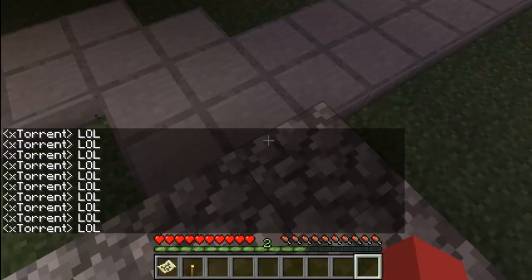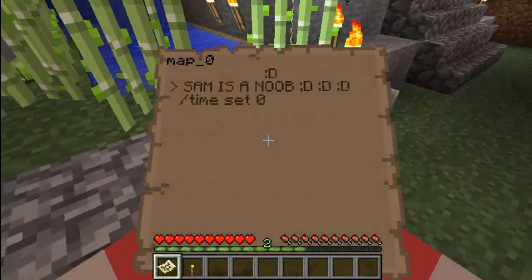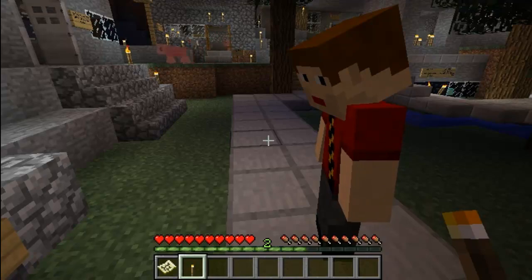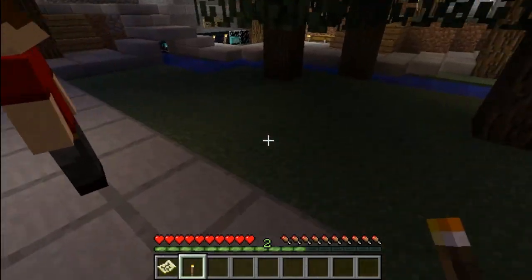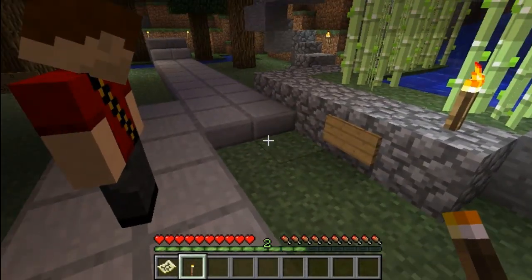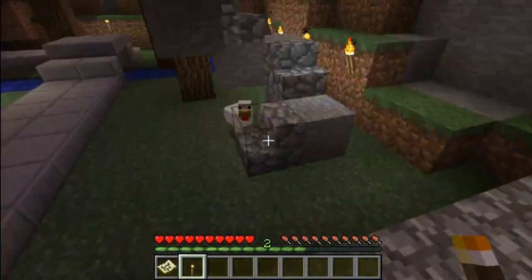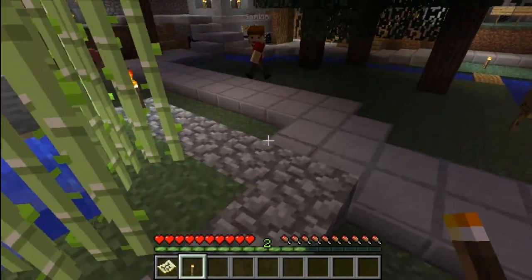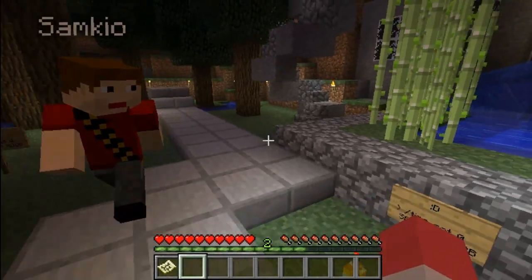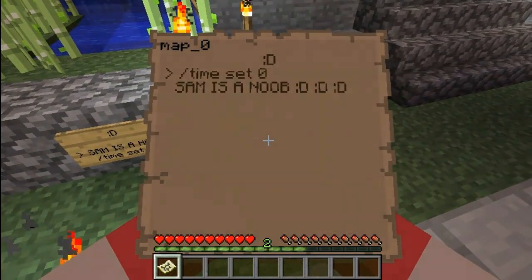We can also make synchronized signs. If I place a sign over here and look at it and do SMS sync, and then the ID — which is 'Sam is a noob' — there we go, synchronized. So now these two signs are linked: if you add one item to one, it will add it to both of them.